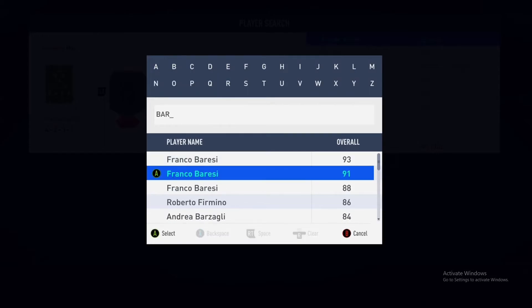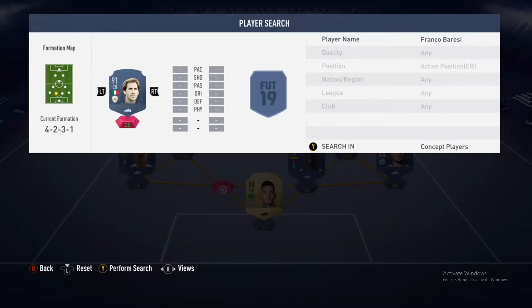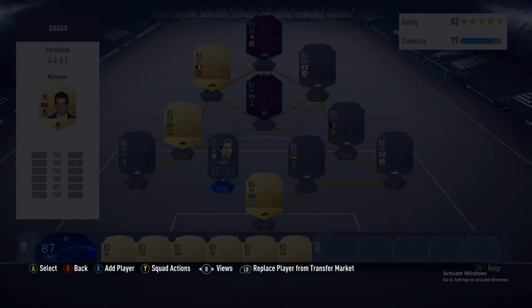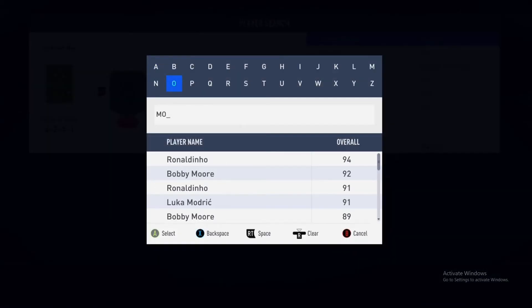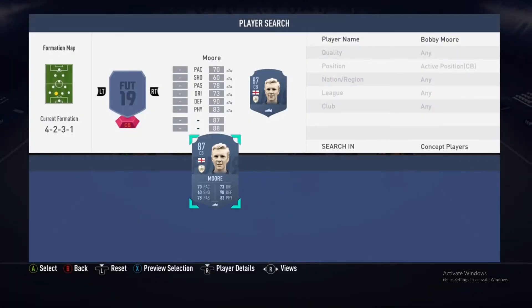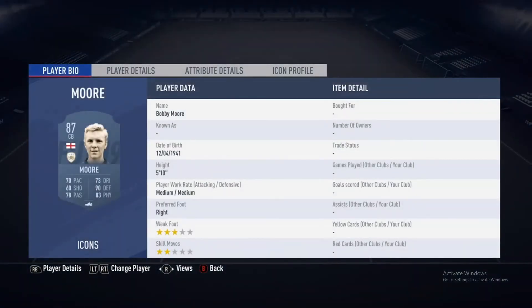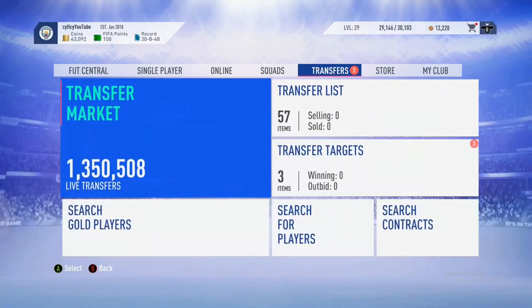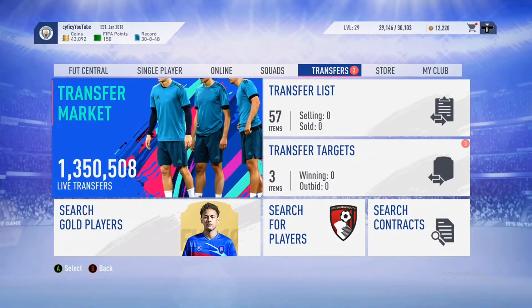I think I'm going to want Barassi 91 rated. I could still use him because he has a beast card - even his 87 is still nice. 90 defending, 83 physical - pace doesn't really matter this year, or it matters but not as much. 78 passing, decent center back card overall.